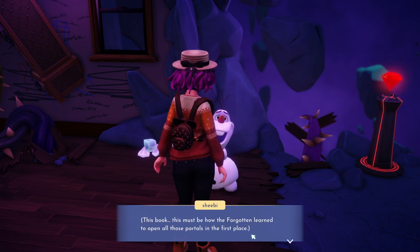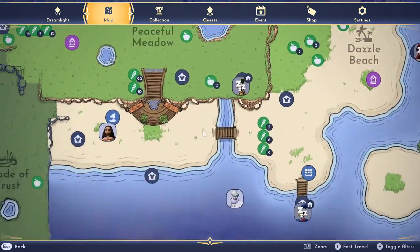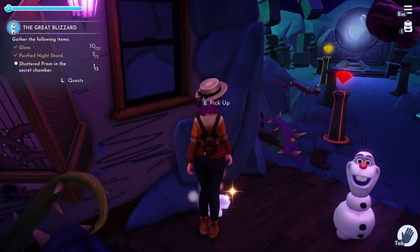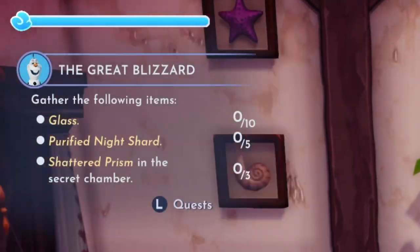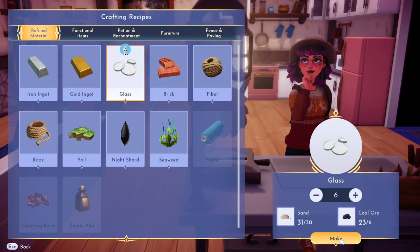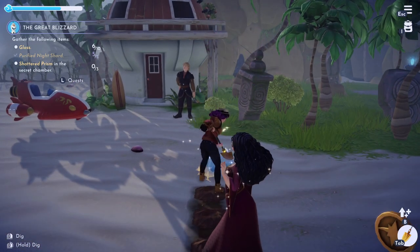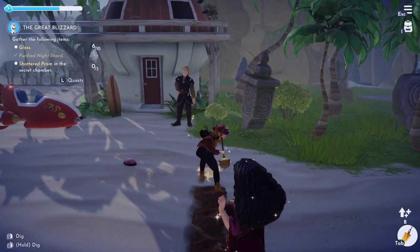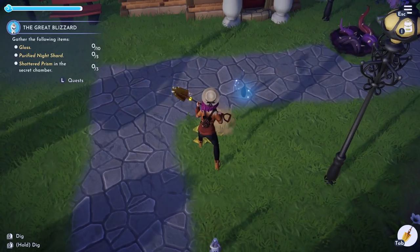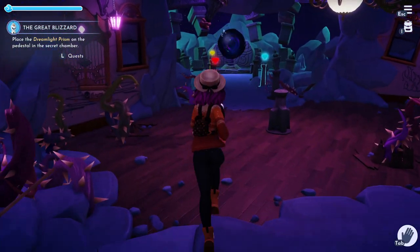Talk to Olaf again and he's going to send you to get some supplies. Pick up the shattered prisms inside the cave first — don't do what I did and have to go all the way back to the crafting table. Then you're going to need 10 glass, which is made of sand and coal ore, and 5 purified night shards. You can dig sand up at the beach, get coal ore unlimited at Kristoff's stall, and for the night shards you dig those up out of the holes in the ground — the ones that look like zits. Once you have everything, craft that dreamlight prism under functional items and then head back to the secret chamber.